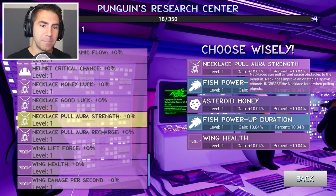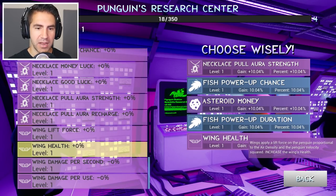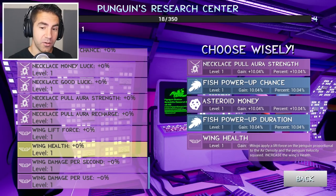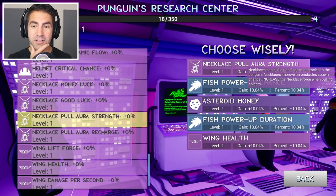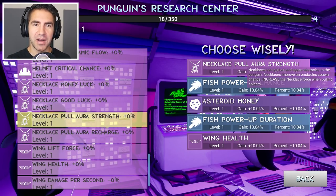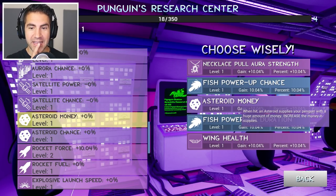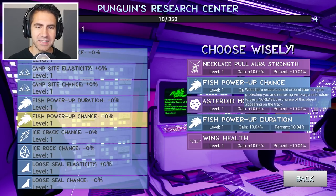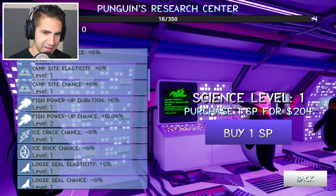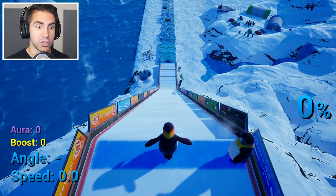Let's redeem a science point. There are so many things — you can hit asteroids, fish power up duration. Wing health — wings apply a lift force in the penguin proportional to the air density; increase the wings health. Necklaces can pull air and space obstacles to the penguin, so a necklace will bring objects closer to us in the air. If you hit an asteroid, it'll give the penguin a lot of money. Let's go for the fish power up chance. We didn't even get any money from that run.